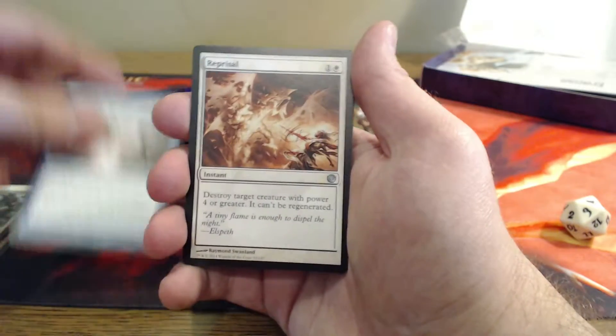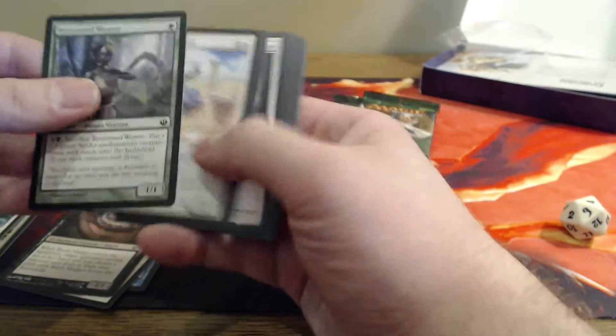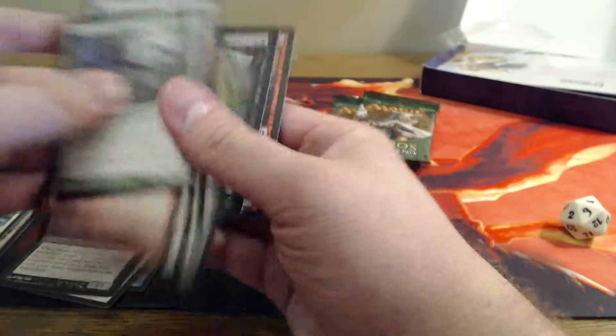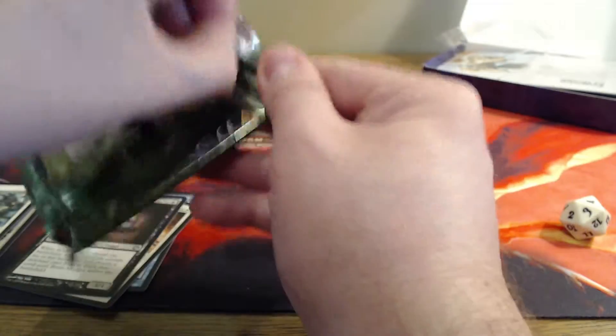Our uncommons are Interpret the Signs, Reprisal, and Brain Maggot. Those are all commons. And we're going to go straight into our Theros packs.